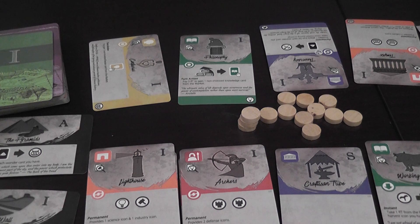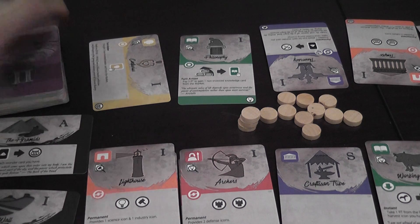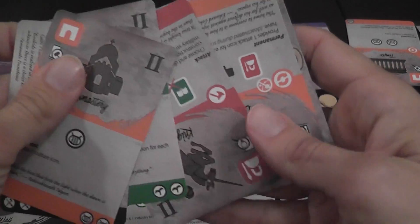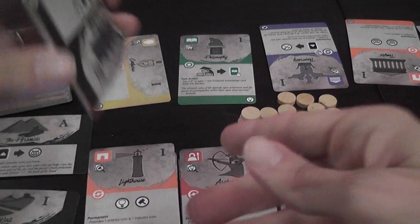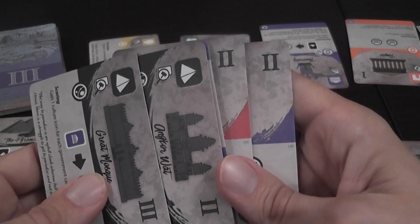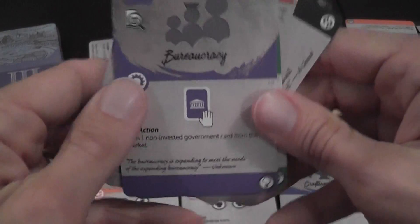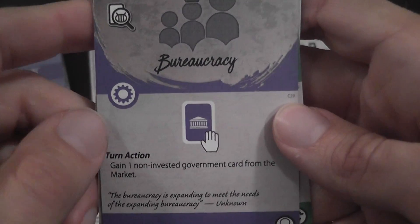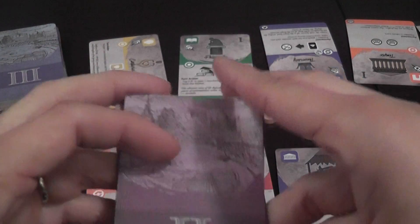Some cards have special actions on them that require a turn action to activate. That means to use that action, you need to spend your action for that turn — you're not investing, sniping, or doing other things. To use this action here, you spend your turn using your one action per turn to activate it.